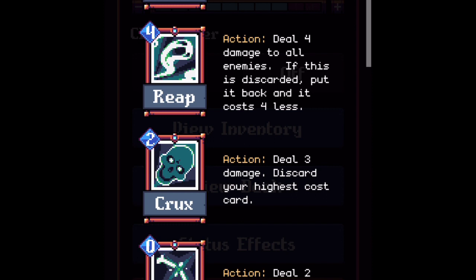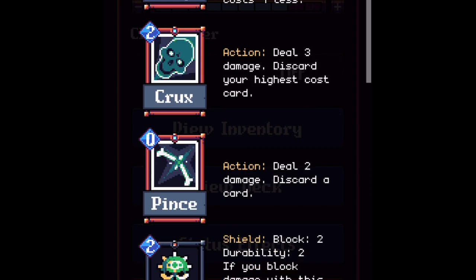Sentinel - mana cost two, shield block two, durability two. If you block damage with this, add a card you discarded this turn to your hand. Sentinel is your only recognizable discard deck offhand weapon, but I don't believe it works too terribly well. Occasionally if a knight force-discards a card from you, this offhand when it blocks will bring that card back. But it isn't reliable or consistent. My belief is this isn't the best offhand for a discard deck - it gets the half-score. It can be sometimes useful, but it's not your best card.